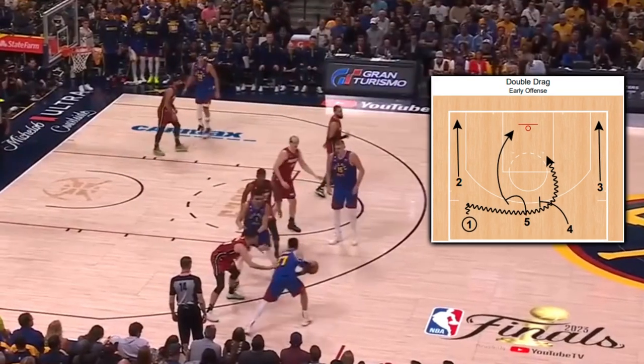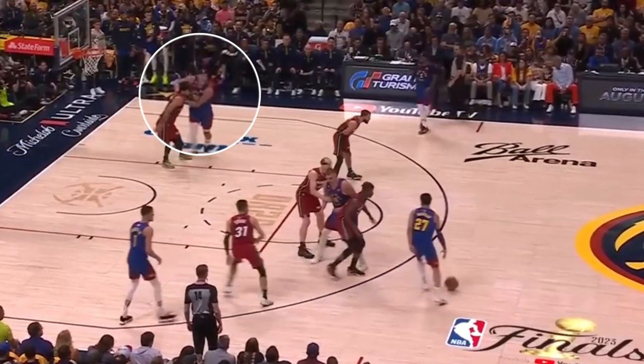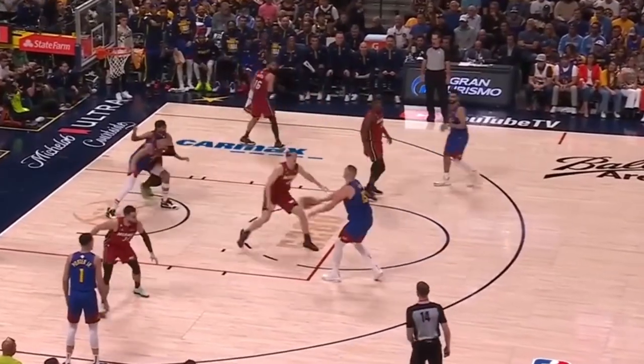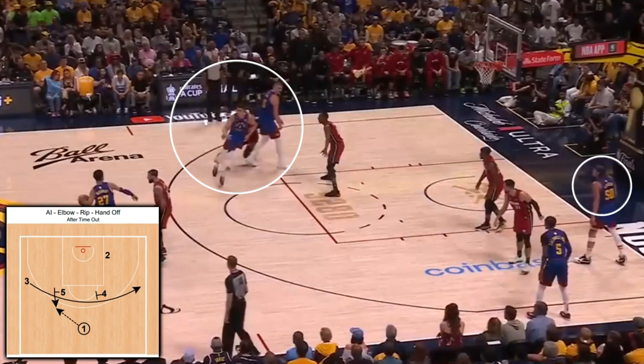Out of a double drag screen, both Jokic and Porter pop, and in the midst of Murray kicking it out to Jokic, Gordon's reverse seal on Gabe Vincent gives you an idea of Aaron's strength advantage in this matchup, as he bullies his way inside before receiving the Jokic entry.